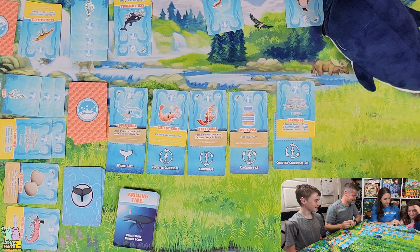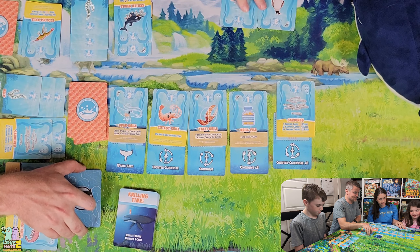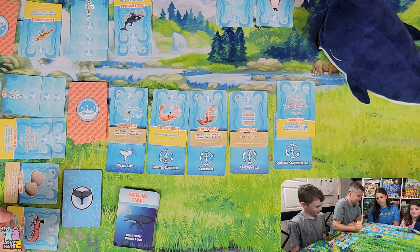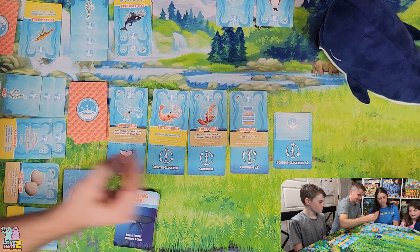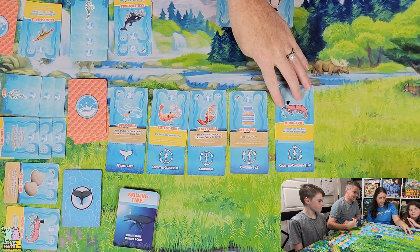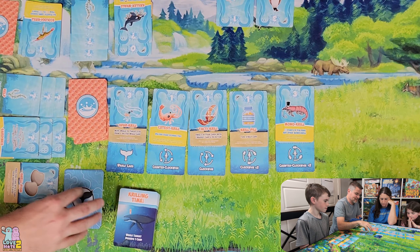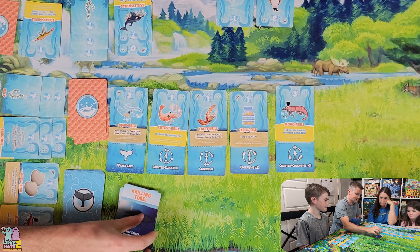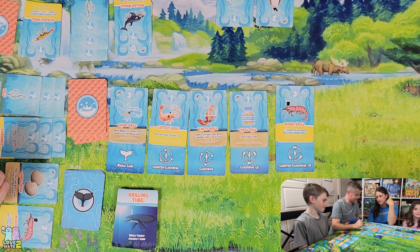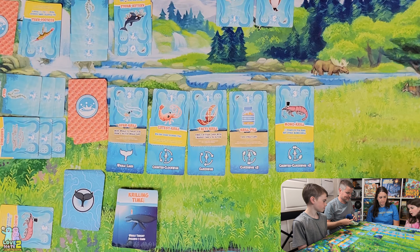At this point, getting rid of kelp might make sense since you don't want to lose more points. Anna picks a card to give up. That was Anna's turn. Lance is the whale target. There's a Double Krill in the market but Lance takes the Sardines instead — he needs them. Unfortunately, the whale comes to Lance counterclockwise. Another Monocryl is out there — both Lance and Sam still have one.